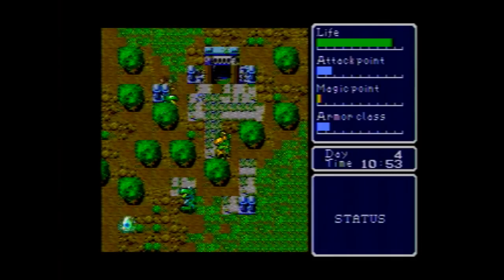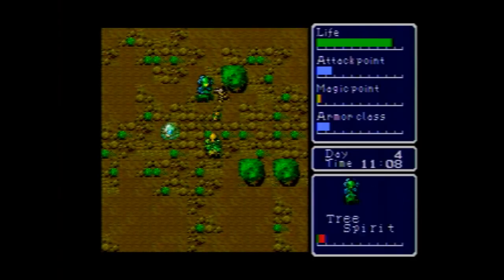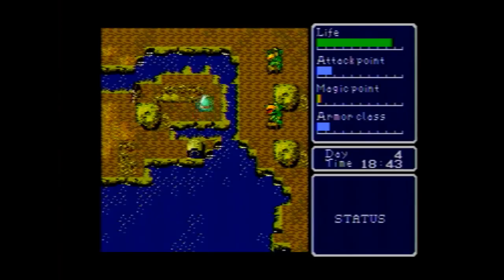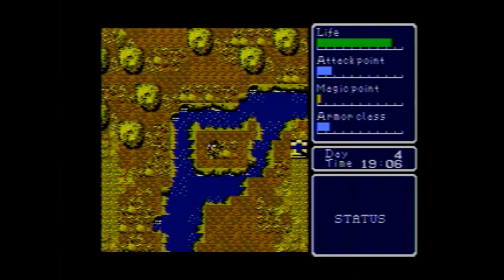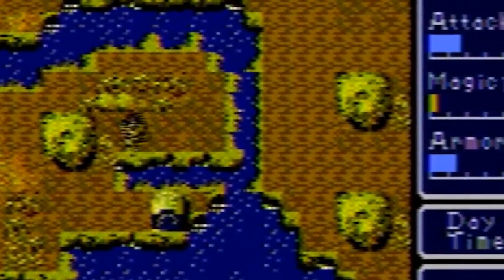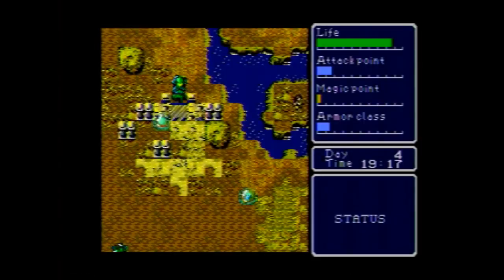I also learned of an item called the money changer, which converts your change into higher values so that you carry less. It's just sitting by itself in a treasure chest out in the world. So I go to pick it up and - what? Why am I here? What is happening? Please stop. What is happening to me? Random teleports, because why not?